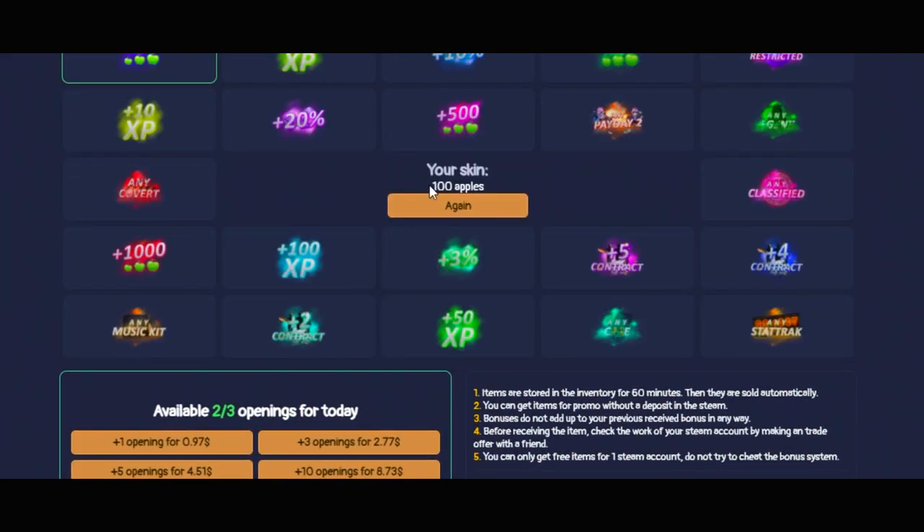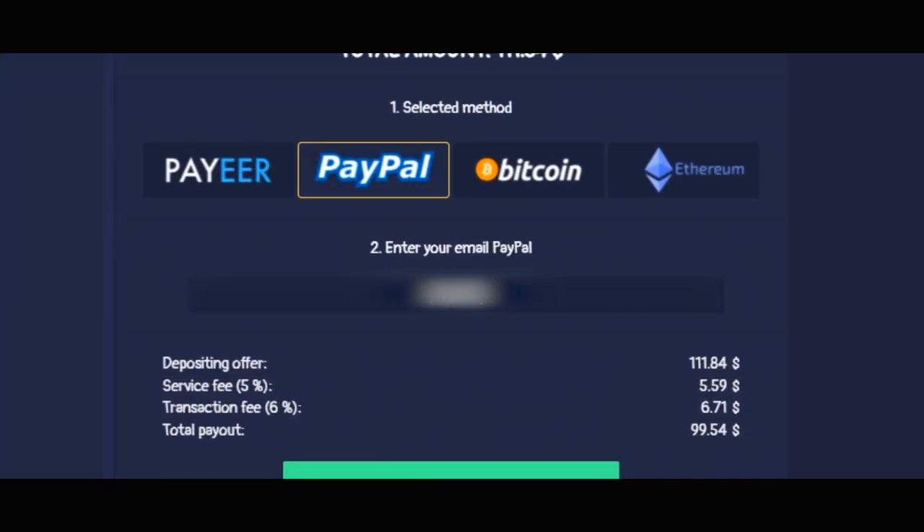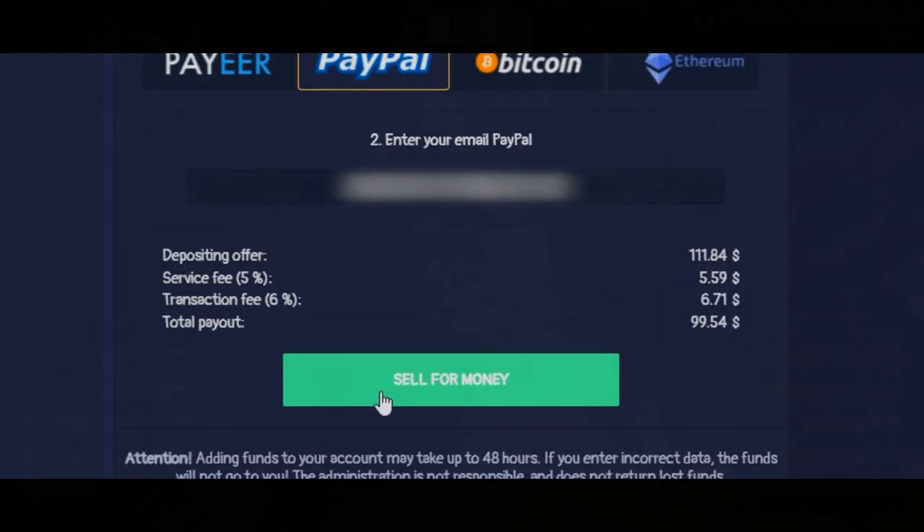I'm going to go to Panda Skins and use two codes that I'll leave in the description to get free items. Don't forget the various benefits that the site liberates every day. Panda Skins, the first link in the description.